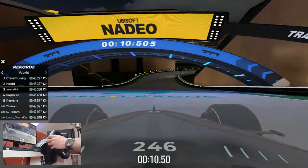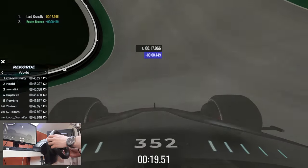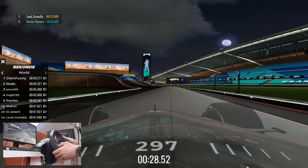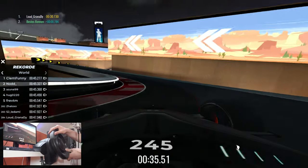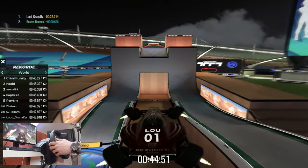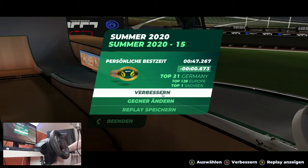That was a good quarter part jump for once — instantly 0.4 in front of my PB. Then another slalom, jump into the slide again, another slide. All of these turns are so blind with K3 cam, it's incredible. Full speed to the end — easily a PB. Still pretty much exactly 2 seconds behind the world record by Clem Funny, whoever that is.